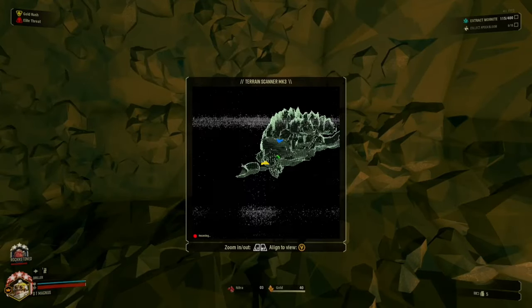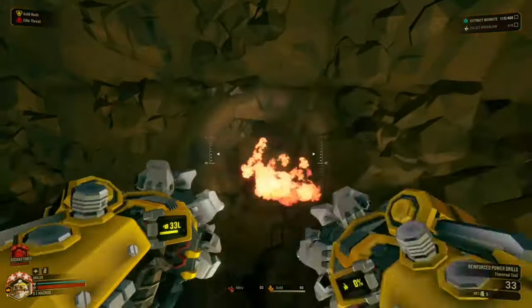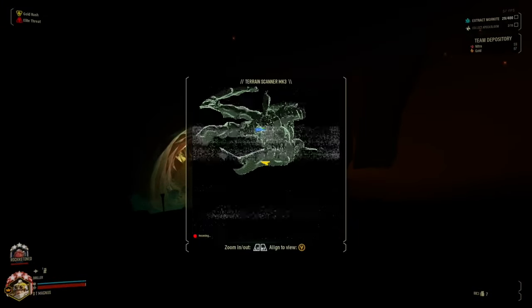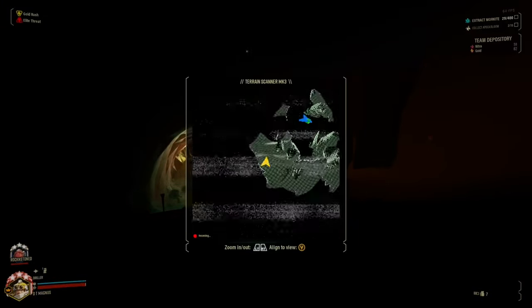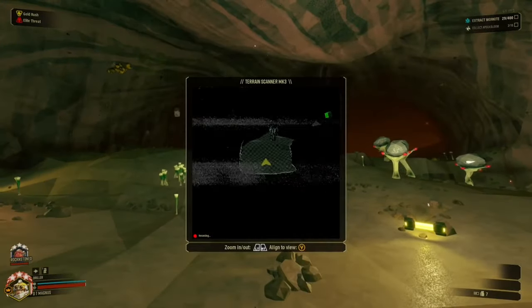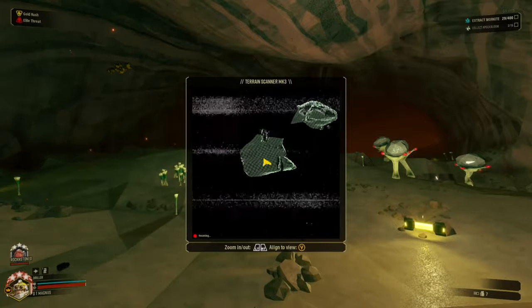The terrain scanner's ability to show you some of the caves ahead of you is essential to progressing missions. It's also very helpful for showing you areas of the cave that you haven't even explored yet. So whenever you get confused by a cave layout, whip that little sucker out and zoom out as far as possible, and that should probably help.